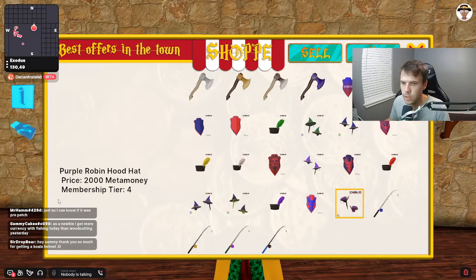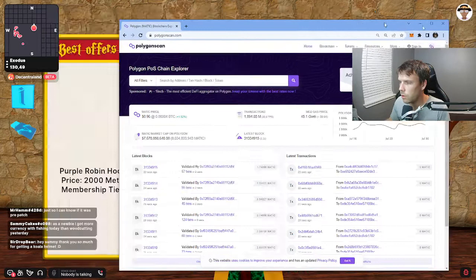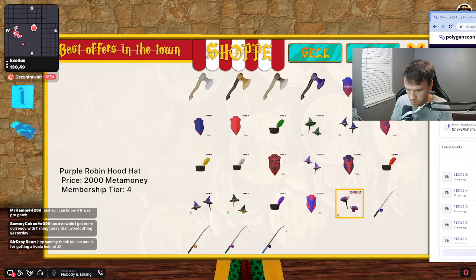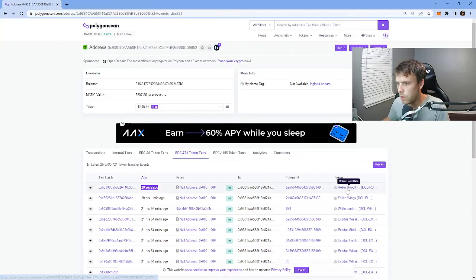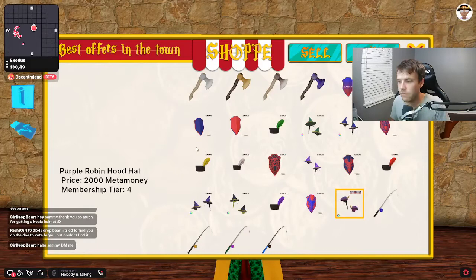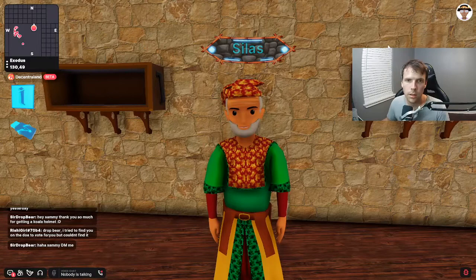If I want to buy this Robin Hood hat, I'm going to hit purchase. It's going to say your purchase has been processed — enjoy your item. The next thing you'll want to do is go to Polygon scan, something simple to show how it can be tracked and traced. Once you're at Polygon scan, you can grab your wallet address, paste it in, click your ERC-721 tokens, and you can see 28 seconds ago my order for a Robin Hood hat has filled. I now validated that I received it and I have a Robin Hood hat that is now in my backpack. Go to backpack and then you can put it on.